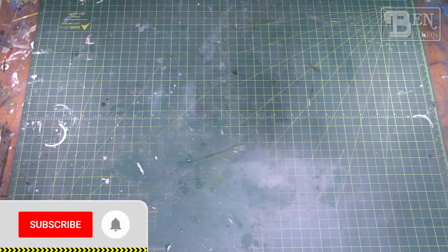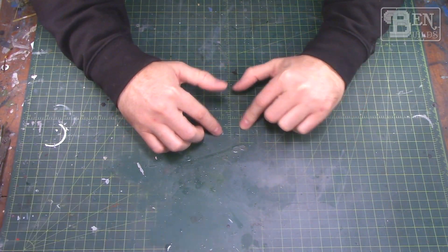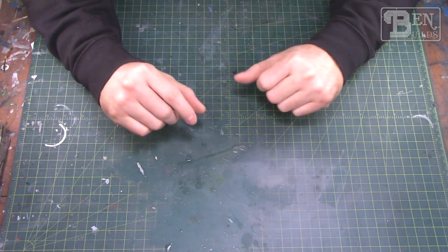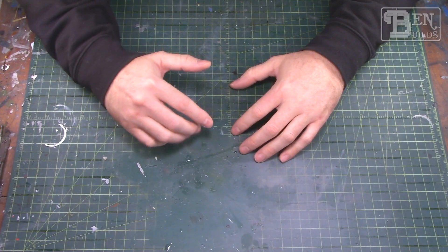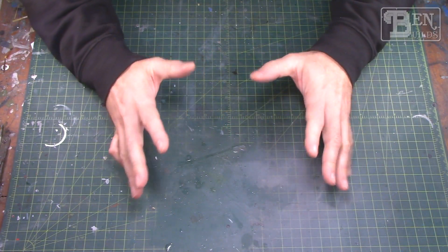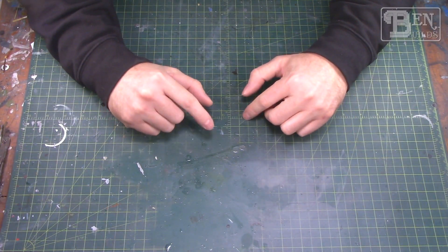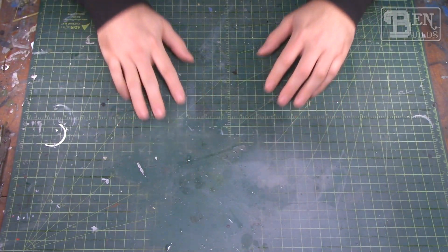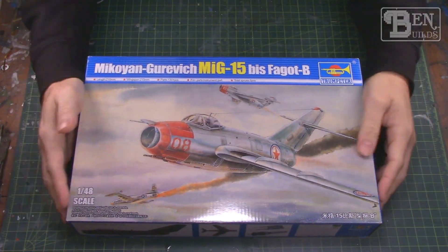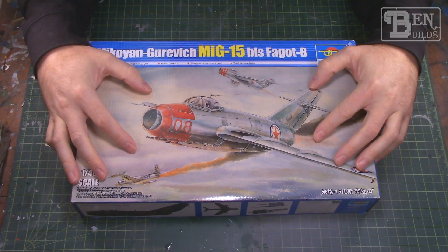What's going on everybody, my name is Ben and welcome back to the bench for another episode here on Rivals and Adversaries. Today we are starting phase two of season one, meaning we're going to switch over to the MiG-15 — the rival of the F-86. Last time I finished off my Sabre and it was such a fun model kit, but I have a feeling this one isn't going to be as much fun. This is the 1/48 scale Trumpeter MiG-15, the upgraded MiG-15 Bis version.